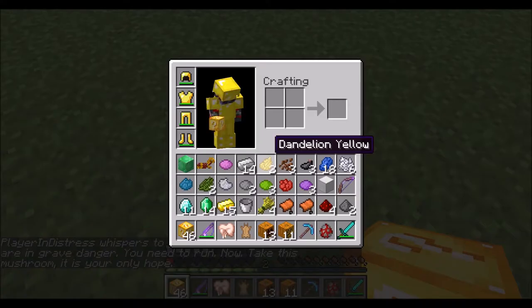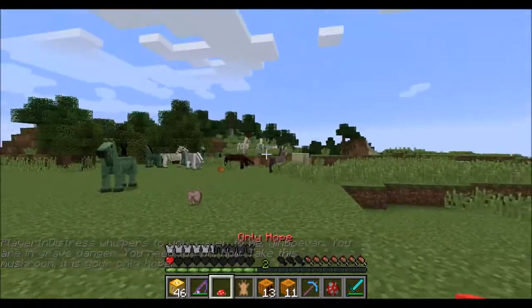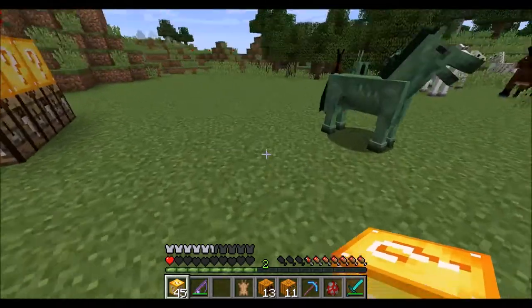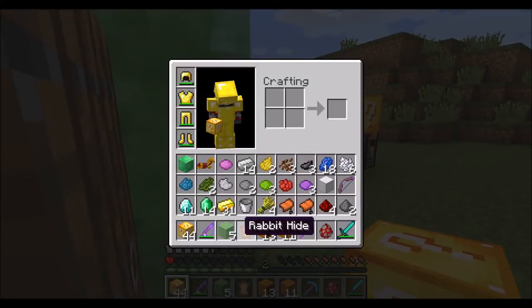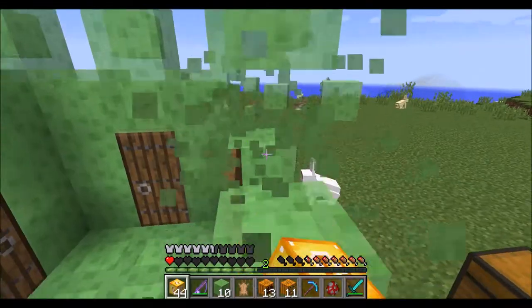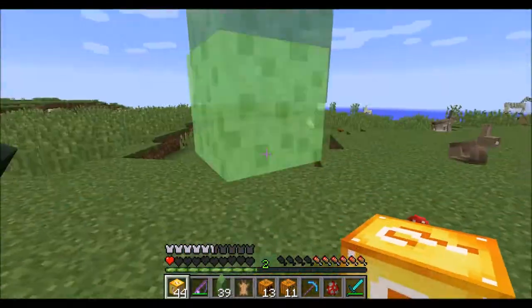It says 'run, take this mushroom — only hope,' which is just some kind of weird lore. We'll grab this gold — got some gold there. This is pretty cool: we got some slime blocks, which is actually really cool. Having like a slime block house would be neat. Now we just dig them really fast.